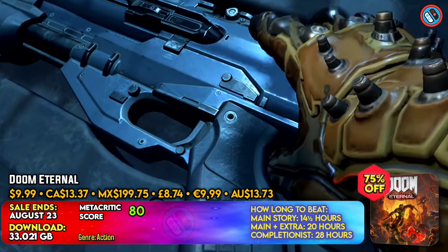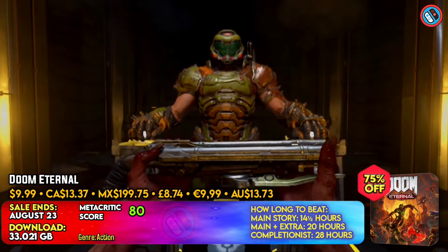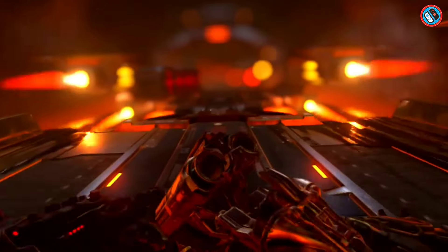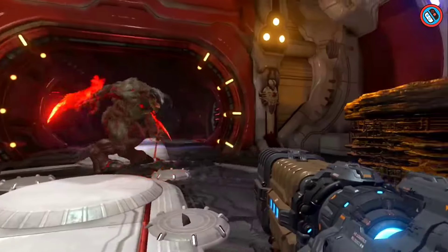In Doom Eternal, players must become the slayer in order to defeat demons across dimensions and prevent mankind from being destroyed. The game has a max slayer threat level. Push forward combat and gyro controls for better targeting — glory may be used to restore life, incinerate for armor, and chainsaw for ammunition.